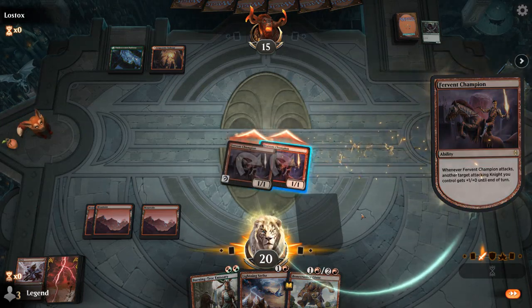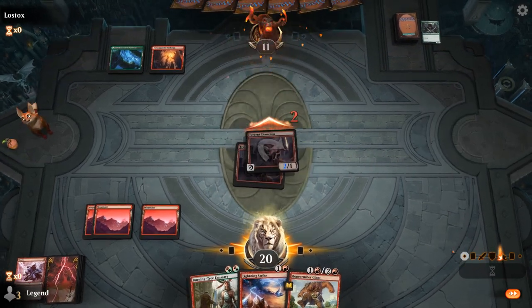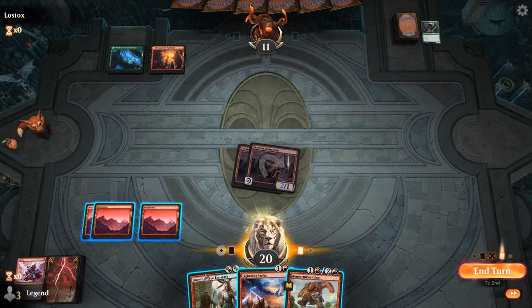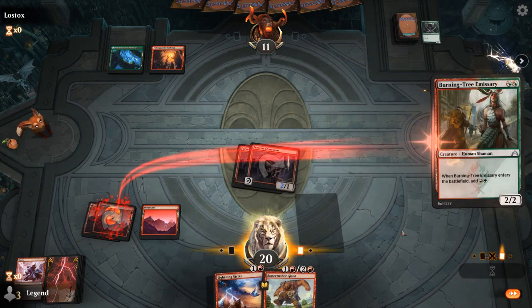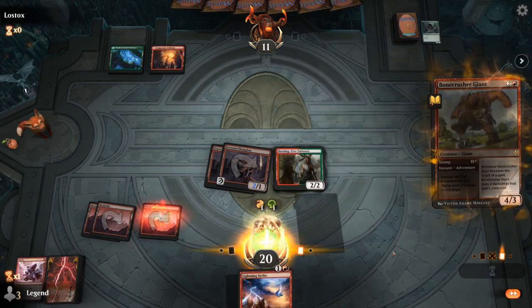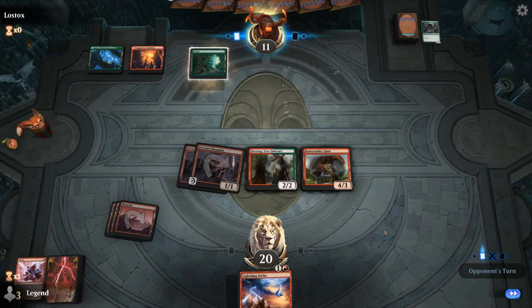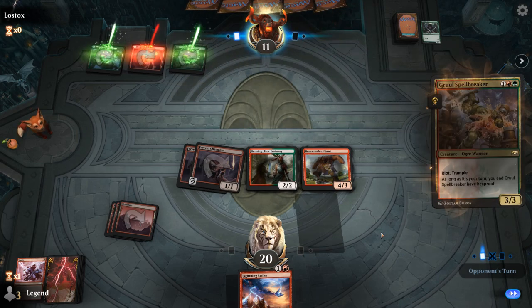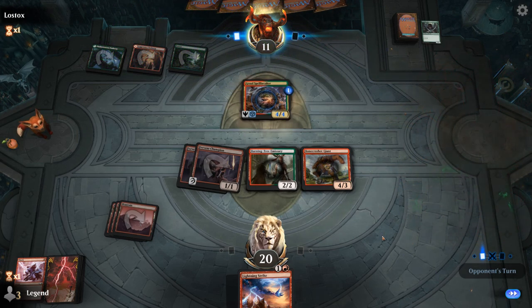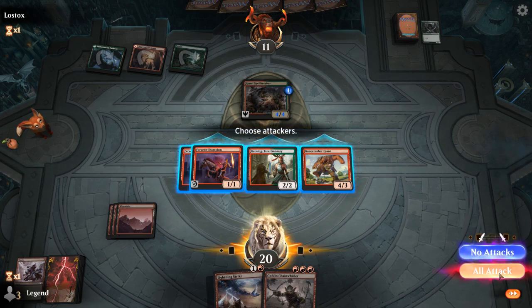We've got to attack. And then we're just gonna go for the throat — Burning Tree into play Bonecrusher as a creature. And then just go to top deck Embercleave for the win. Spellbreaker as a 4/4, Chainwhirler — not bad. Although I guess we're just gonna attack and then Lightning Strike the Spellbreaker.